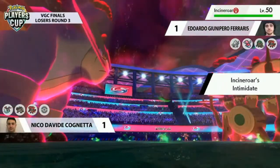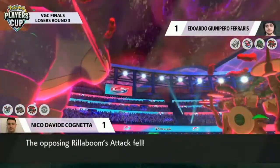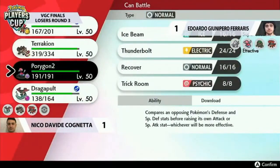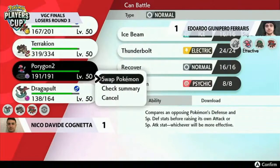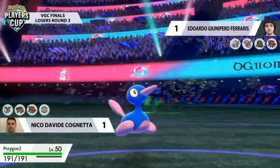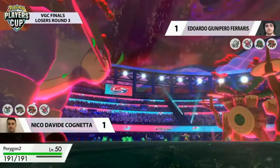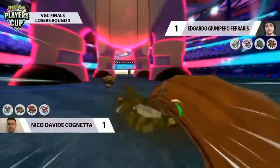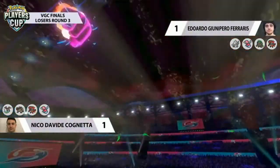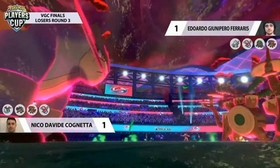Eduardo goes for the switch to Incineroar — coming in with Intimidate to apply Fake Out pressure next turn, lowering the Attack stat of opposing Incineroar and Terrakion. But Nico's Incineroar also goes for Parting Shot, lowering Rillaboom's Attack to minus two. With Terrakion's relatively healthy stat, it might survive G-Max Drum Solo — precarious, but you do everything you can. And here we go — Rillaboom takes center stage with G-Max Drum Solo, but Terrakion hangs on with 47 HP! It retaliates with Max Knuckle targeting down into Incineroar and picks up the one-hit KO — no more Burning Jealousy!